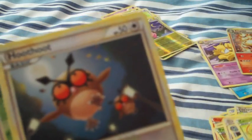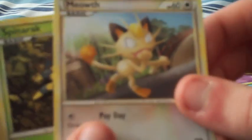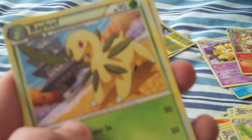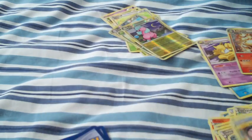Got a Caterpie, Hoot Hoot, Snubble, a Meowth, Spinarak, Wigglytuff, Bayleaf, and a Pokemon Communication Trainer.